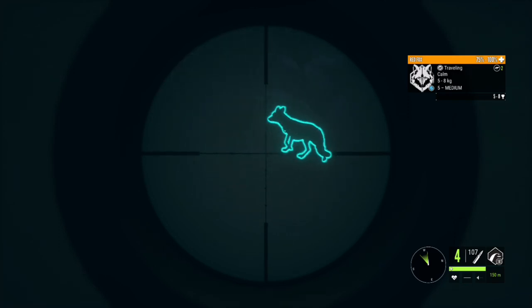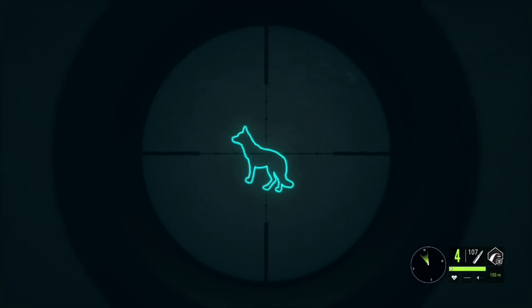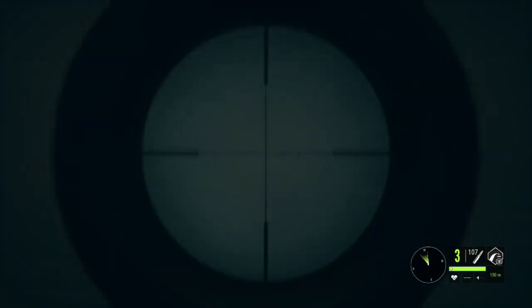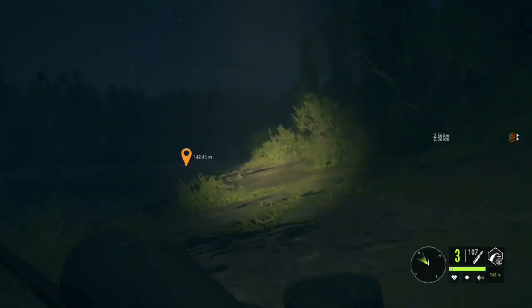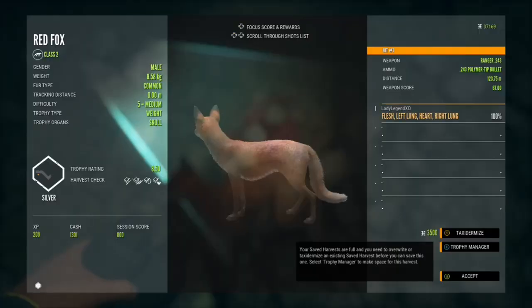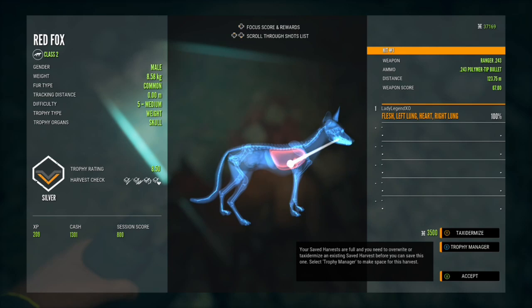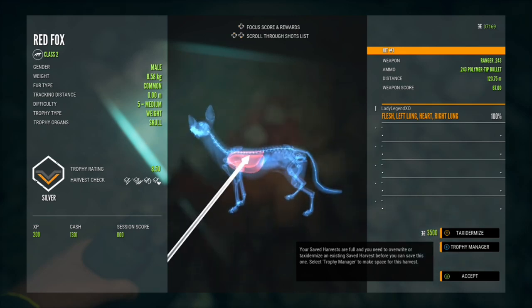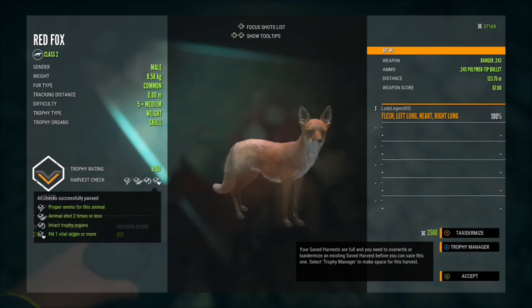I would imagine if a fox were albino you'd be able to tell in the dark, but that's probably the only one you could tell depending on how far away they are. That's a male silver 8.5 — heart shot as well, pretty sweet.